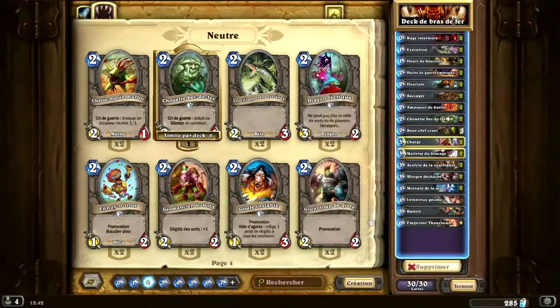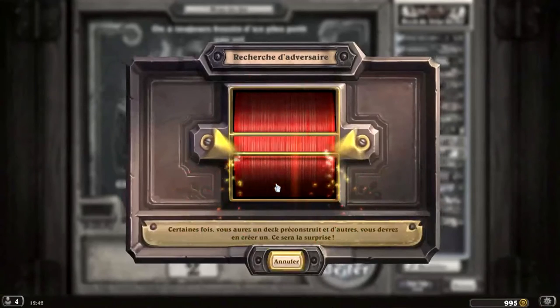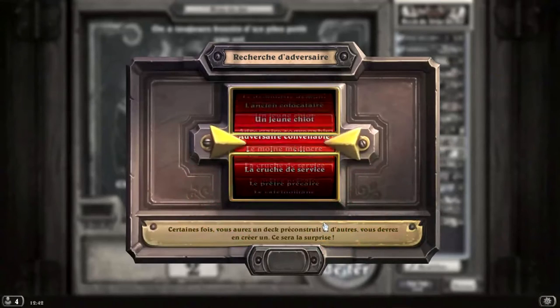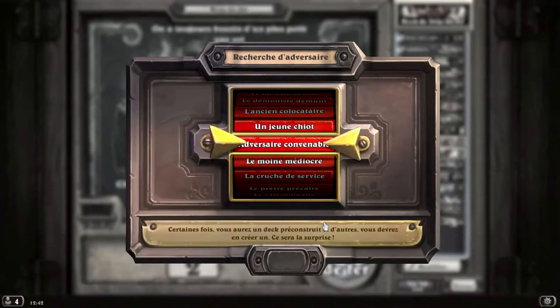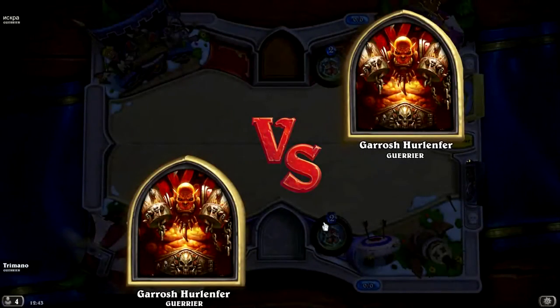Mais je pense qu'on va quand même rester sur le deuxième silence, parce que le deuxième silence est tout aussi fort que le BGH contre handlock, vu qu'il a beaucoup de taunt. La deck list, elle est assez simple, c'est une liste de base. On peut y avoir quelques changements en fonction de la méta : on peut mettre un tourbillon à la place, on peut mettre un sous-chef cruel à la place du saccagé. Ça dépend beaucoup de ce qu'on a en face.